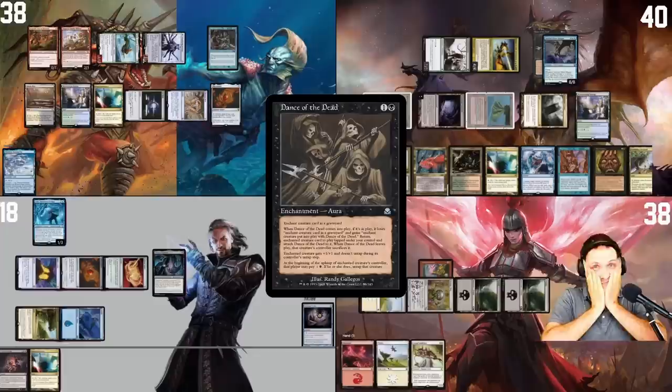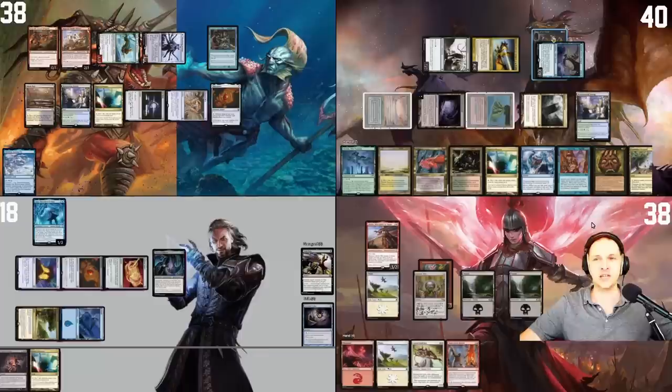I will play this Rejuvenating Springs. Tap two — I'm going to cast Dance of the Dead on my Ancient Silver Dragon. Or my Blue-Eyes White Dragon. Yeah, I feel pretty good about that. I will pass the turn. I have no maximum hand size.